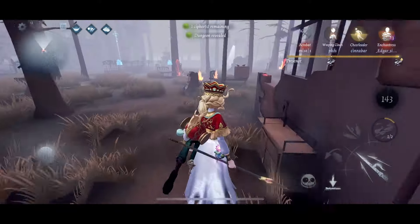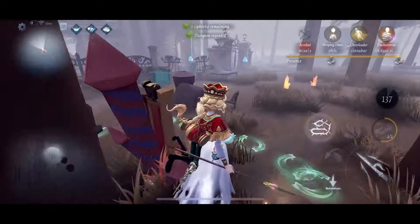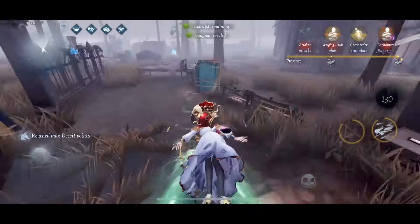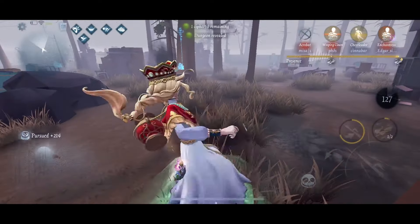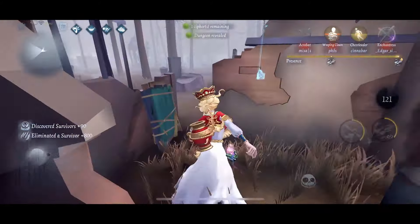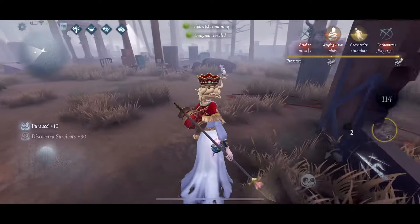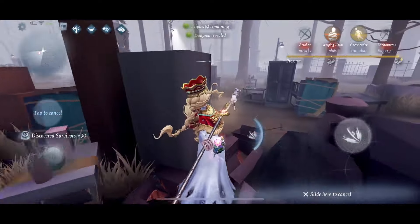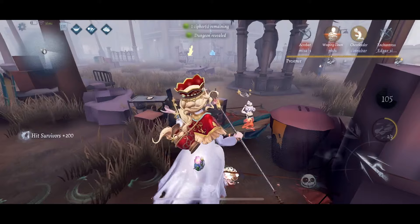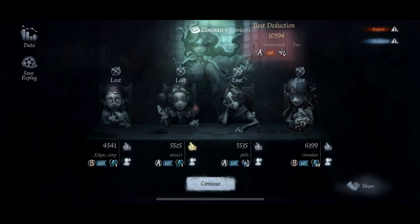Nice — we caught Weeping Clown off guard with that blink there. I was lacking some distance from the chair because I was trying to dodge his rocket and I guess he wasn't expecting me to go in with the blink, so now I'm pretty sure it's too late for Cheerleader to rescue and we're just gonna go find her and try to go for the 4K. Nice, we got the second hit because Nyad just swings so quickly — and that's a GG. Let's move on to the next match.